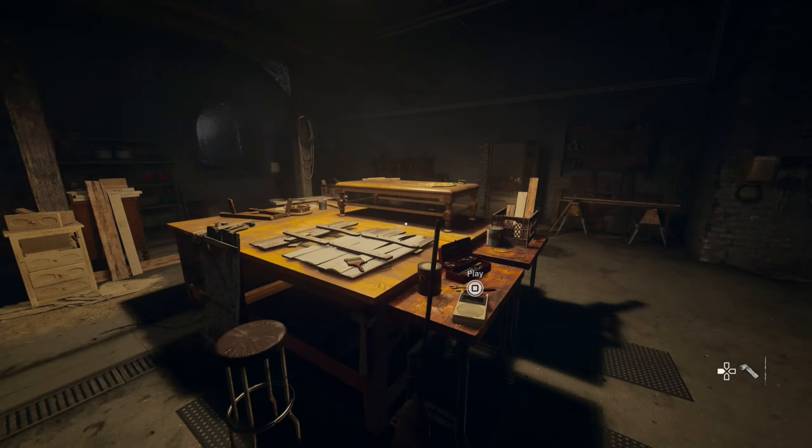Start scanning the piano room with the black light — it will reveal five notes that we will need to use on the piano. To speed up things I have the exact solution ready for you on screen right now. Go to the piano with the black light on and press all five buttons that have the same letters above the keys.